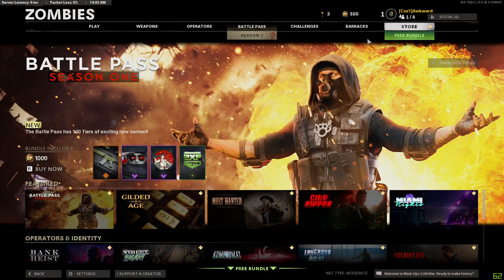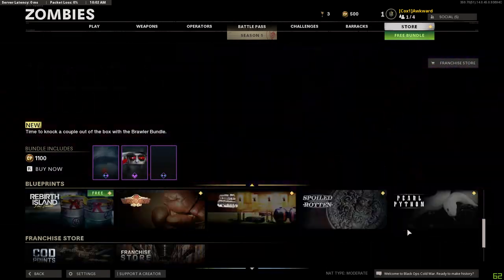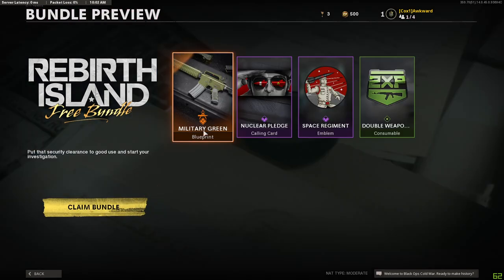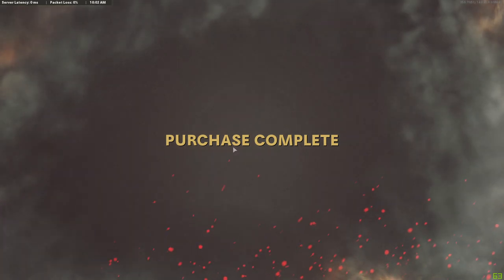Yo what's going on boys, so Season 1 has just begun and I'm gonna take a look at everything that comes in the battle pass. Mainly just the free bundle - so what do you get? You get a blueprint, a calling card, an emblem, and double weapon XP. That's pretty cool, I don't know if that instantly applies - I doubt it, but oh well.